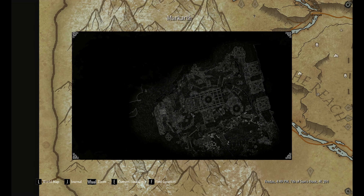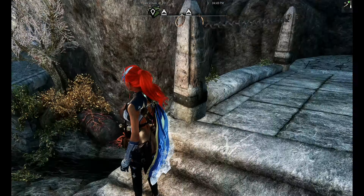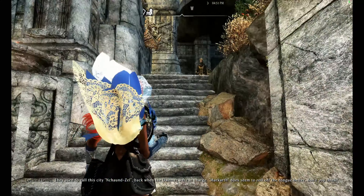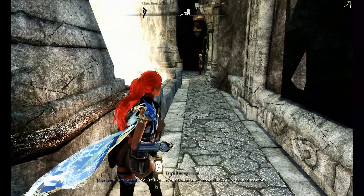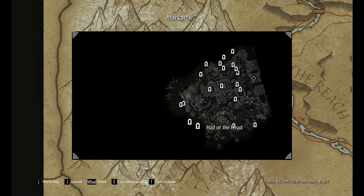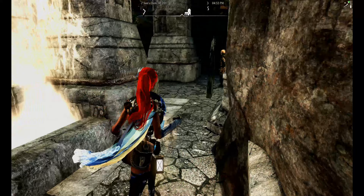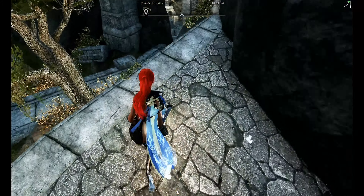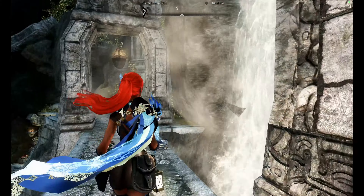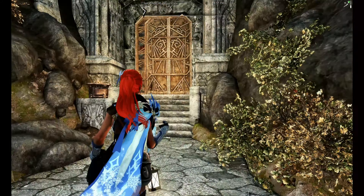That's not who I was trying to find though. Hag's Cure. I have no idea where that is — the city is so confusing. I think the Hag's Cure is up a really big or tall staircase. Where's my map marker? It's like somewhere even more annoying than this.